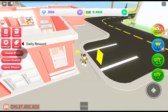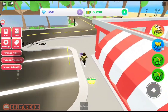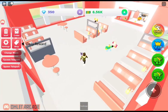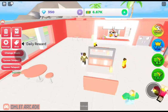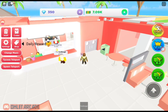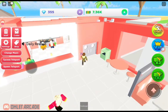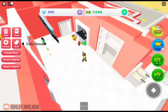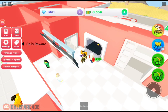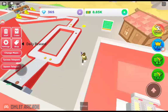Is there really nothing else to buy here, except for that cheese dispenser for 30,000? Okay let's see — nothing else. So I could add a customer for 500 bucks.